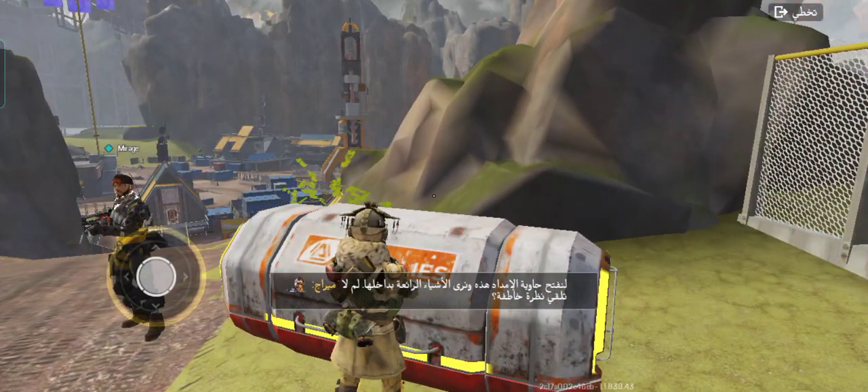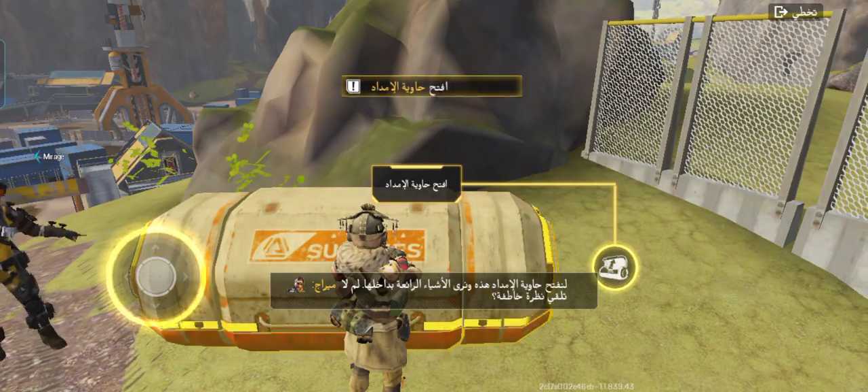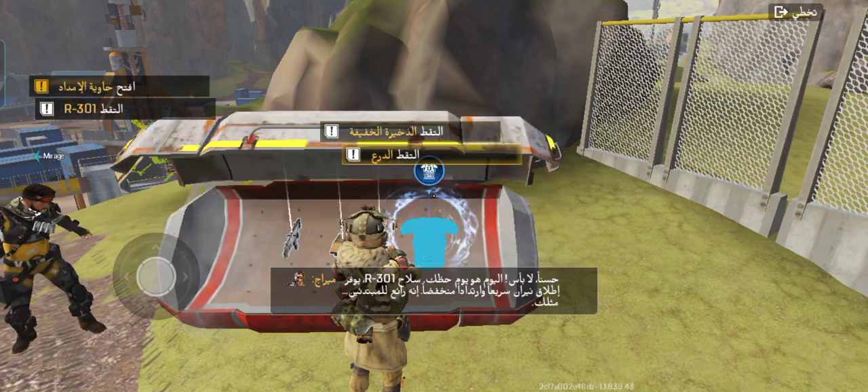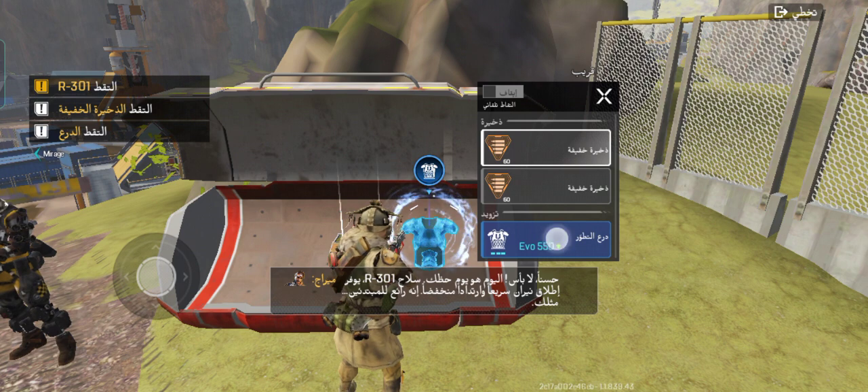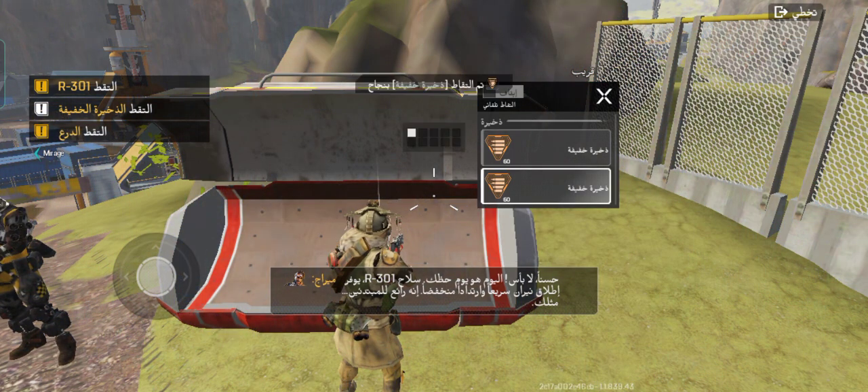Let's crack open this supply bin and see what goodies are inside. Why don't you take a peek? All right, today's your lucky day. An R-301 — fast firing with low recoil. It's great for rookies. You know, like you.